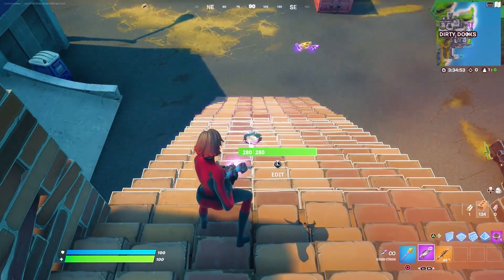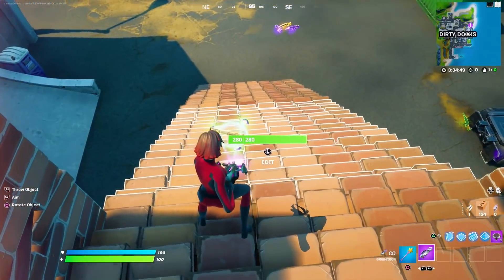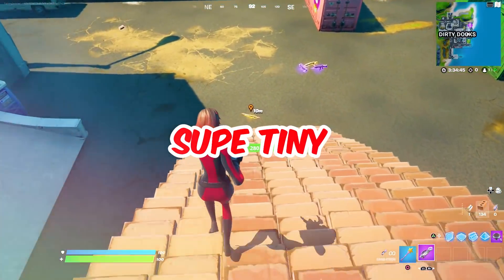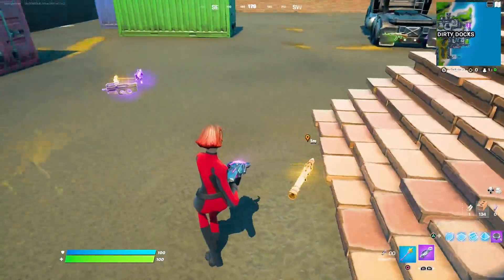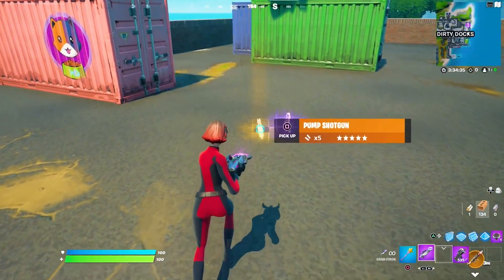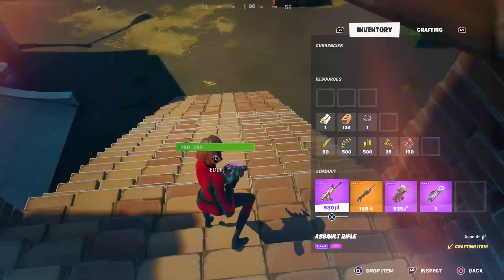If you do that, as you can see right there, if you use that and then drop it, the weapon just turns super tiny. Just look at this thing — this is so cute. It's like a teeny weeny rocket launcher. I'm going to go ahead and do it on all of these weapons so we can have a look at them all together — a tiny bunch of weapons.